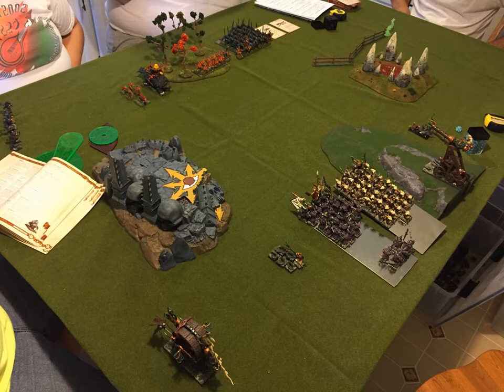The Gutter Runners scouted there knowing that even if he got first turn, my hope was actually that he would turn his little Salamander and spit at my Gutter Runners. Even if they then panicked off, that still wasn't the Salamander marching forward to spit at my blocks — because I'm afraid of that flame template getting onto my Storm Vermin. I need their hitting power if I'm ever going to kill that Saurus block. Even if I can delay that thing for a turn or two before the Doom Wheel can fry it, we're in a good place.